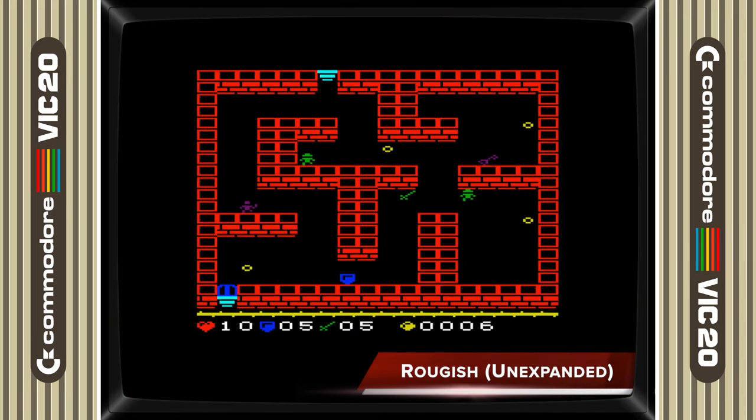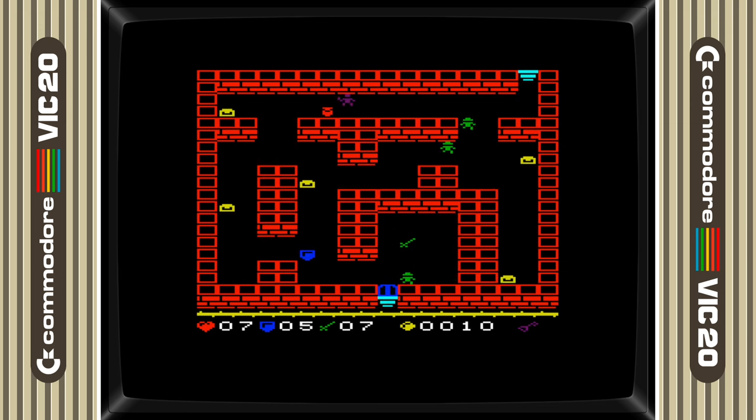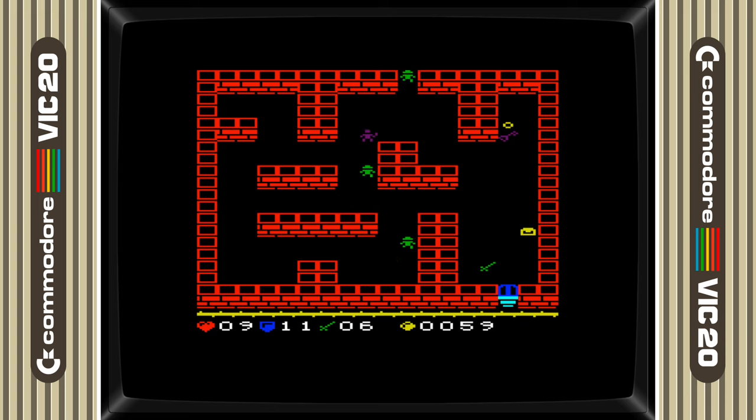Looking for a rogue-like game to play on your VIC-20? Then Rogue-ish is well worth checking out. Explore the randomised rooms contained within Goblin Mountain and collect as much gold and jewels as you can. Each room contains goblins for you to combat or evade. Collect swords and shields to upgrade your attack and defence stats, as these are used to determine damage during combat. Generally the game plays quite well, but I did find it was maybe a little too easy to avoid coming into contact with the goblins, making the game easier and perhaps less interesting to play. A good game for those who are new to the genre.